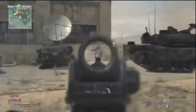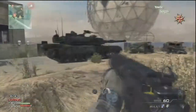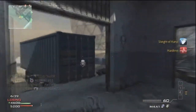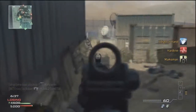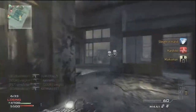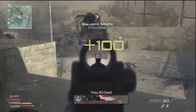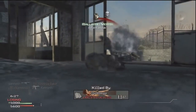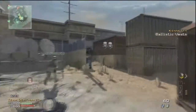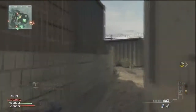SAM turrets will definitely take you down though — I spawned one next to a SAM turret before and it took me down instantly. I've heard you can lock onto and tag the SAM turret, which would prevent it from shooting you. I haven't tried that, but if it works that'd be awesome. The drone takes a lot of bullets — it probably takes two full clips to bring it down, and by then your teammates have probably already gotten to the enemy.